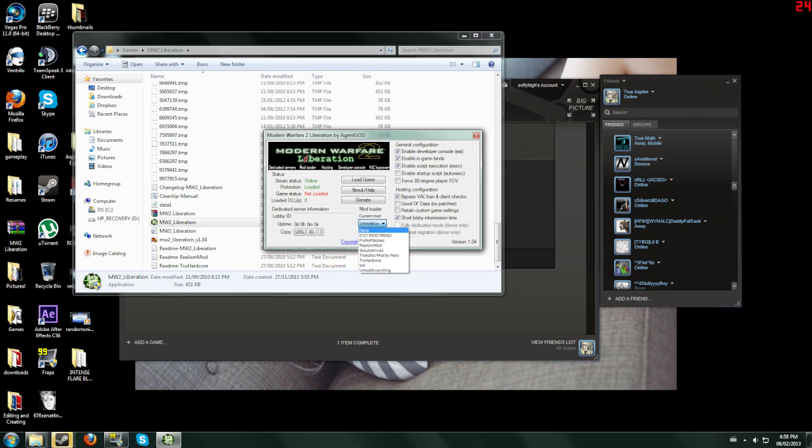The one you want to look for in this little drop down menu that says current mod: click it, hit TSD. If they're not loading hit refresh. If it's not in there I don't know what to tell you. Then you hit load game and hopefully it'll record right into Monofer2.